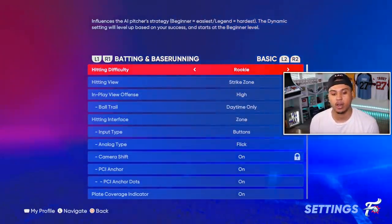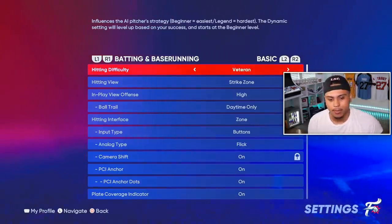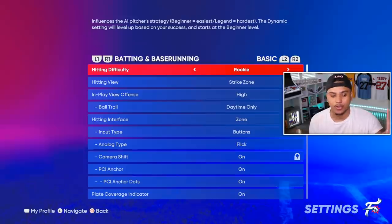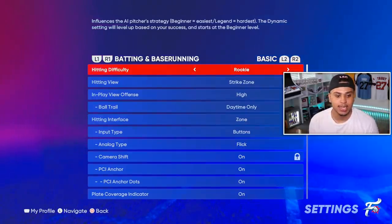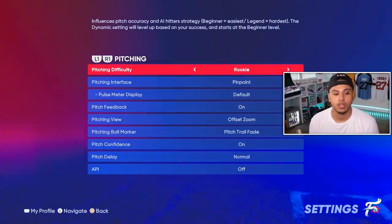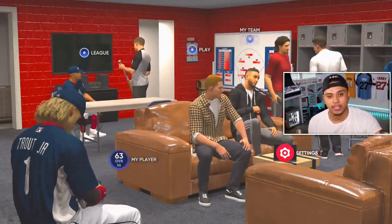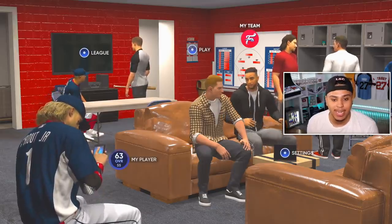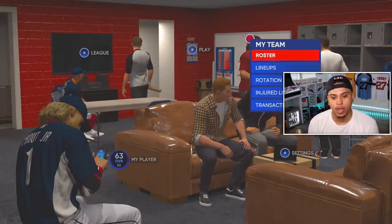Set fielding and baserunning to None. Under Gameplay, if you made a hitter put your hitting difficulty on Rookie — you can go higher for slightly more XP, but Rookie is fine for this method. You're going to be hitting a ton of home runs against one-overall pitchers. If you made a pitcher, put that on Rookie as well. Those are the only two settings to worry about. Before going back into Diamond Dynasty, make sure you change your settings back to your Diamond Dynasty preferences.